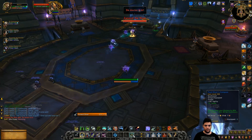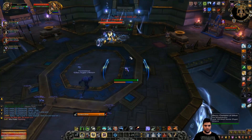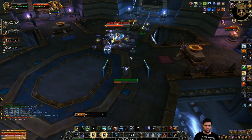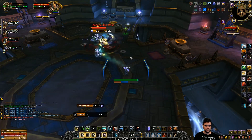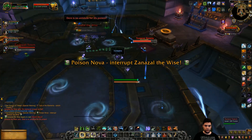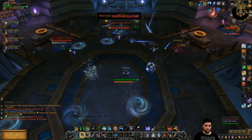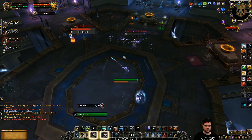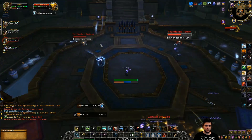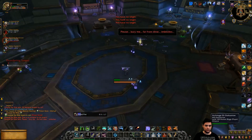When you make your way to the Council of Tribes, you'll have to deal with 3 trolls which will either fight you directly or occasionally jump into one ability. First off, Zanazal will require the most attention. Interrupt her Poison Bolt while she's the active troll as well as when she jumps into the fight, and kill her totems when she spawns them in the four corners. Kill the explosive totem first as it's the most dangerous one.